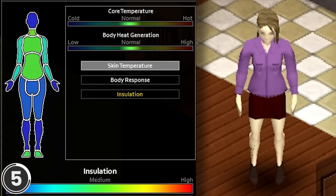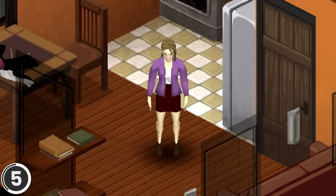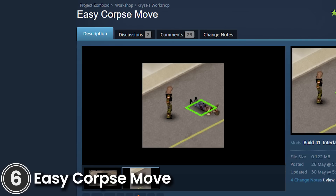Spongie's Open Jackets. This mod lets you open any jacket in the game, which will reduce its protection from the elements but lower insulation. This includes all types of jackets: regular, leather, varsity, shell suit, suits, wedding jackets, coveralls, and prisoner jumpsuits.